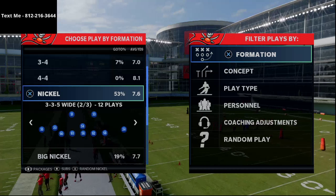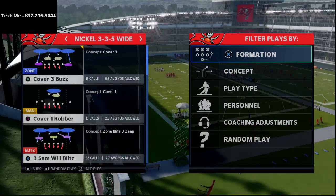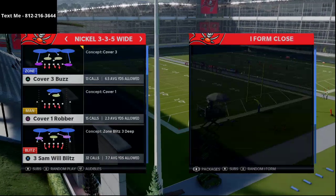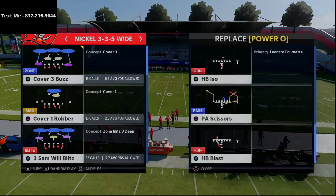The run defense that we're going to be showing you today comes from the Nickel 335 Wide. It's a little bit aggressive, but with the way man coverage plays this year, it's actually really, really effective, especially for this I-Form Tight formation.